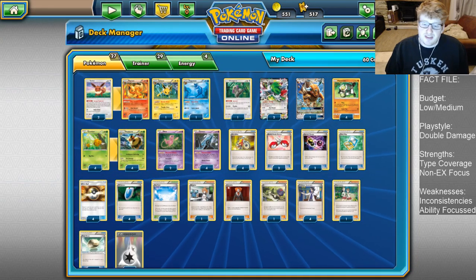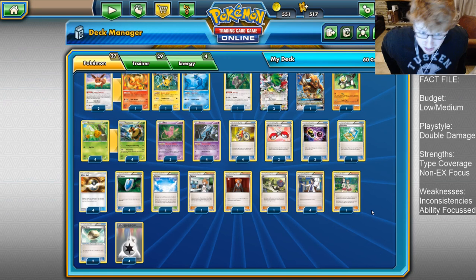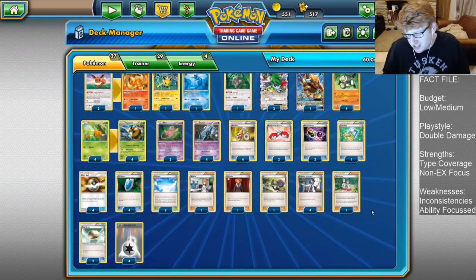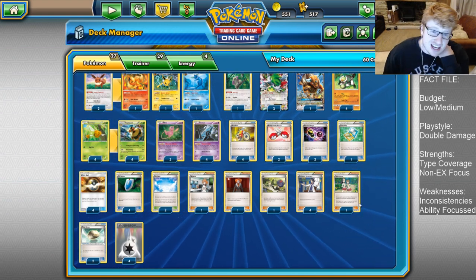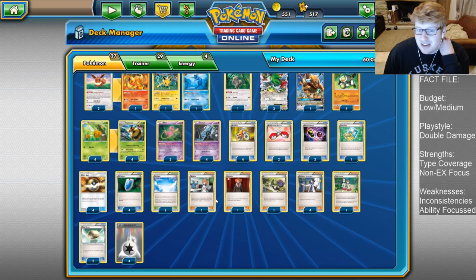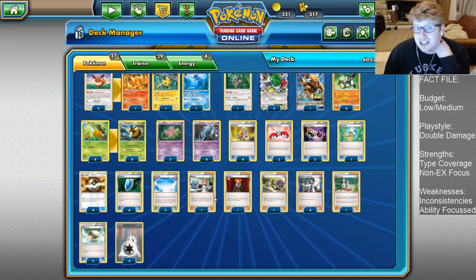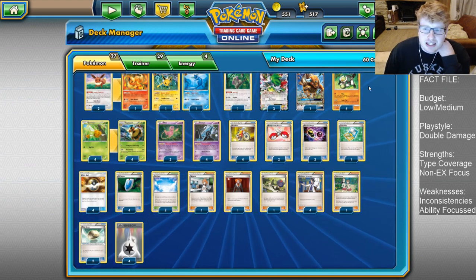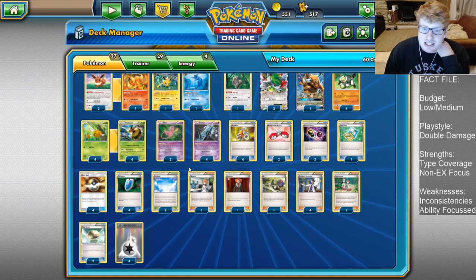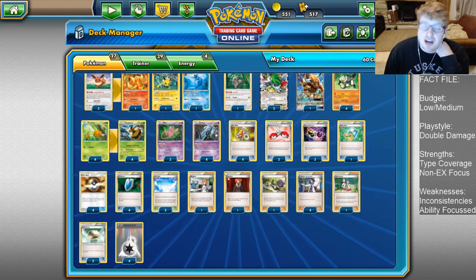Hello everyone, it is Joe here from Omnipoke, the channel that brings you guys everything Pokemon. Today we're looking at a Vespiquen variant — a very interesting variant since Sun and Moon came out, developed into a deck that tries to hit the world for weakness. We shove in a bunch of different attackers and try to hit x2 damage against a majority of the format, using things like the new Passimian, Mew, the Eeveelutions, and Vespiquen itself, hoping to gain different type coverages and simply one-hit KO things.